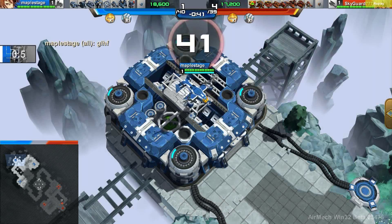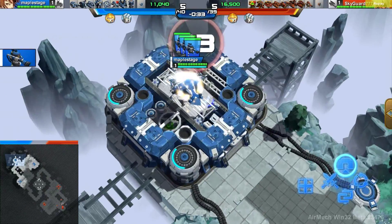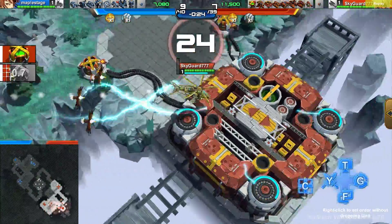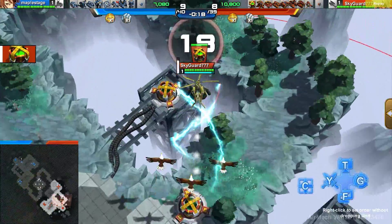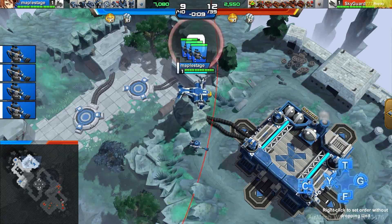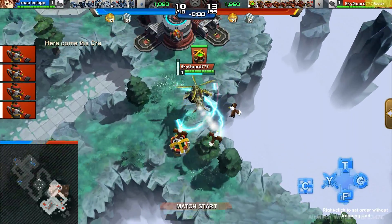All right, here we go. This is round two between MapleStage and Skyguard777, and this time we are on Nest Thorn — last time we were on Salt. I think both of those maps are most suited for 1v1. I'd really prefer to see Nest Thorn and Salt just in 1v1; at very max, each is a 2v2 map. We have MapleStage as the blue player in the upper left in the Classic Osprey, and Skyguard777 as the red player in the bottom right in the Steampunk Helix — exact same mechs and sides as last game.